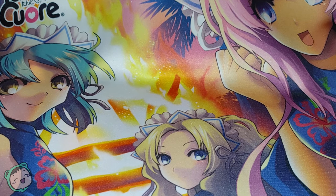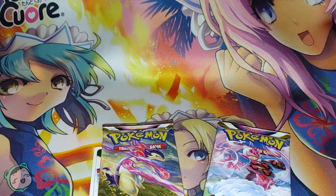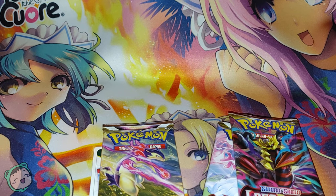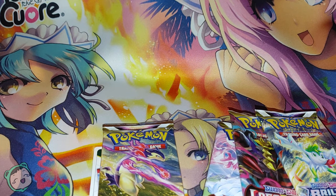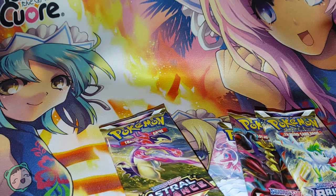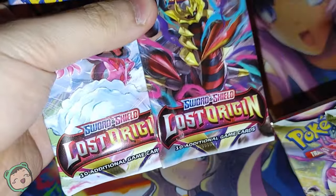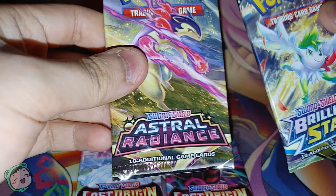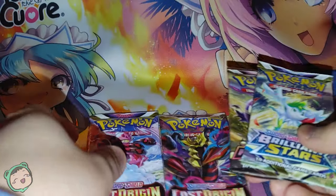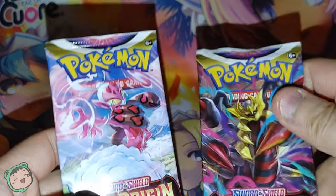Now we have four packs. We got one, two, three, four. The code card got bundled with one of the packs — I'll save that for later. I might do a video going through all the codes I've gotten from these pack openings. What we got here are two Sword and Shield Lost Origins, one Astral Radiance, and one Brilliant Stars. We're gonna start with the ones we have most of.